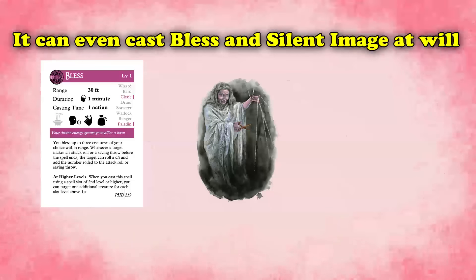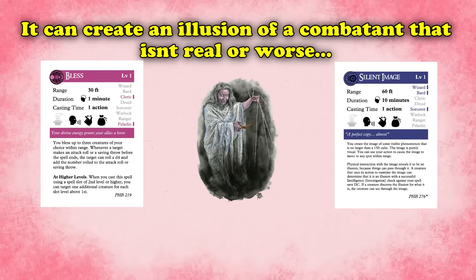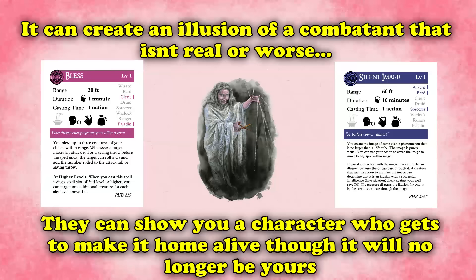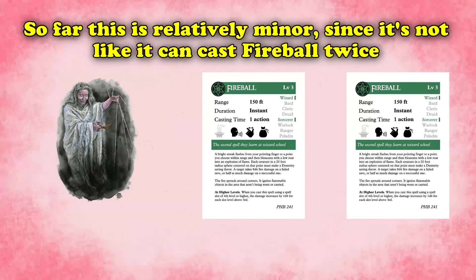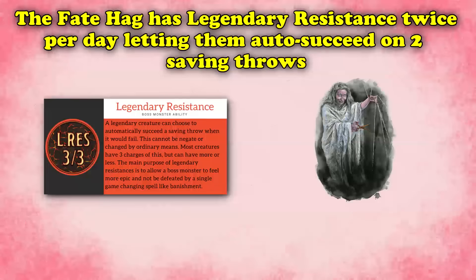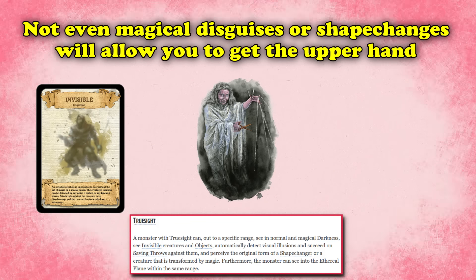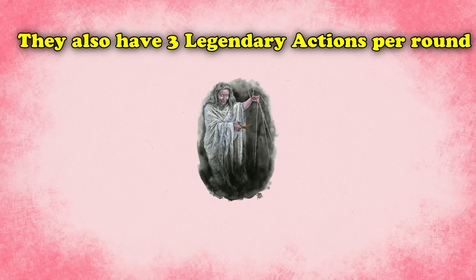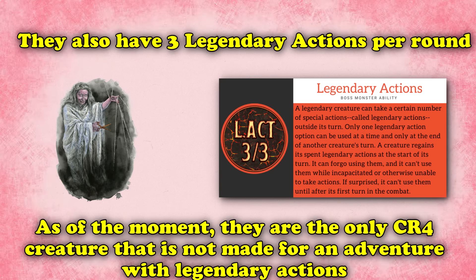It also has the ability to cast Bless and Silent Image at will, as many times as it wants — keeping all of its allies under Bless for a bonus 1d4 to their d20 rolls, or creating illusions of combatants or visions of your fate. This creature also has legendary resistances twice per day, automatically succeeding any two saving throws of its choice. It cannot be snuck up on with invisibility, as it has true sight up to 60 feet. Fate Hags also have three legendary actions per round — being the only creature outside of adventures currently in print at CR4 to have legendary actions.